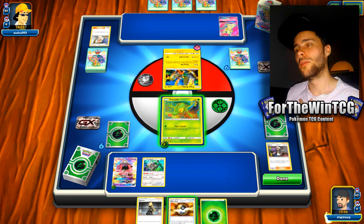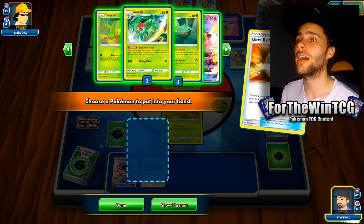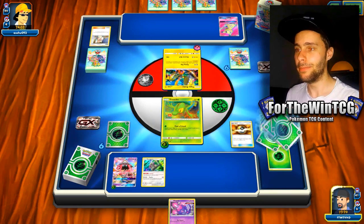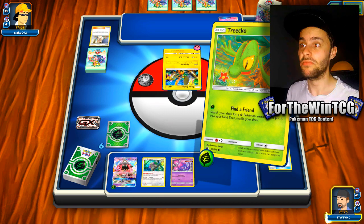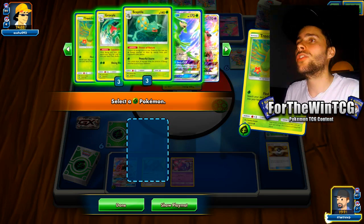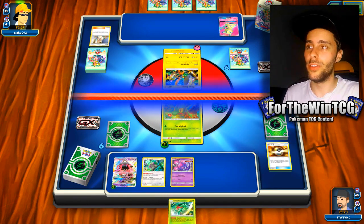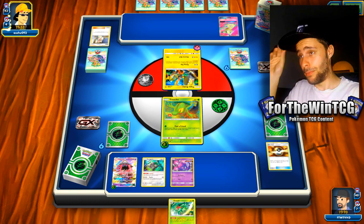I want to use Treecko's Find-A-Friend attack just to get some other Pokemon into play. This is going to be super risky, but I kind of want to Ultra Ball another Treecko in case this one goes down. We need to set up, and that's the priority. Actually, I'll get a Poipole instead so we can start getting energy back into play. I'd actually prefer Grovyle because I can evolve into Grovyle and use it to get another Treecko out, rather than getting two Treecko. It's risky, but the odds of this being knocked out are very low, so I'm happier with that play.